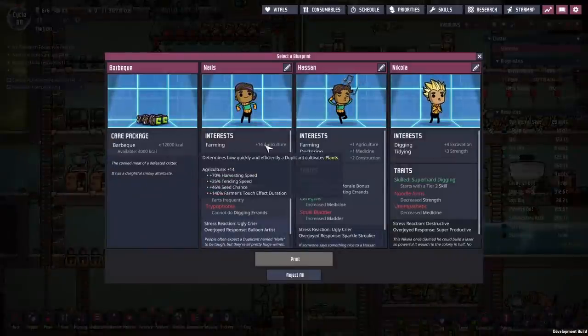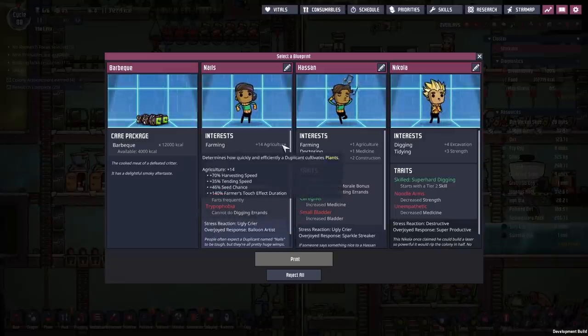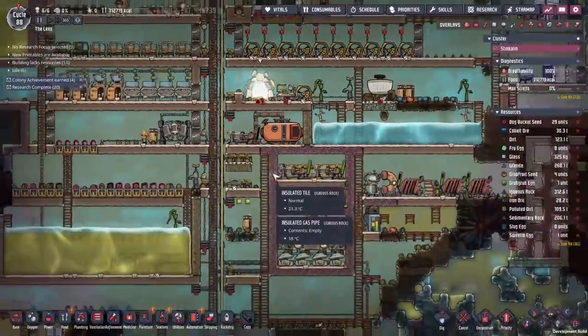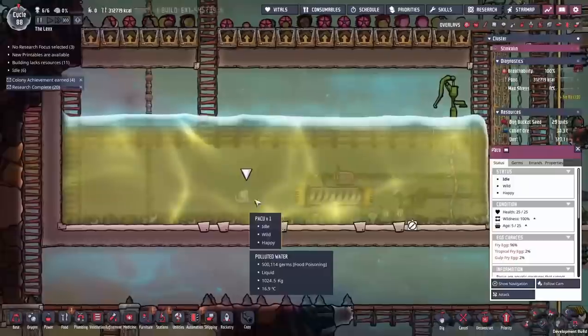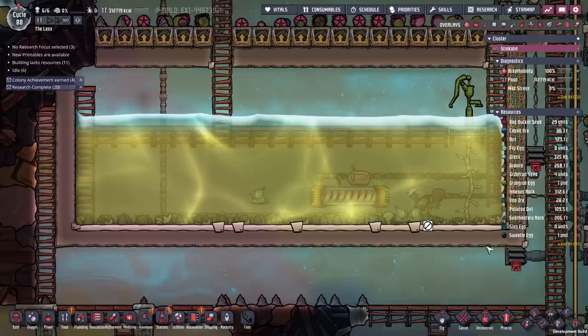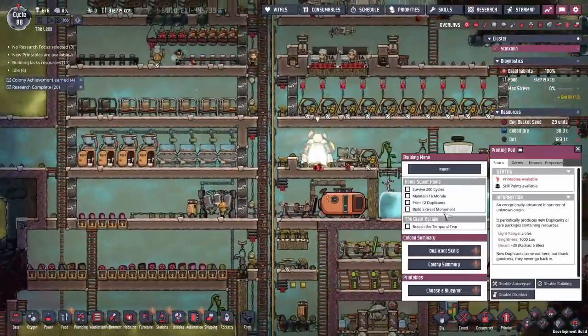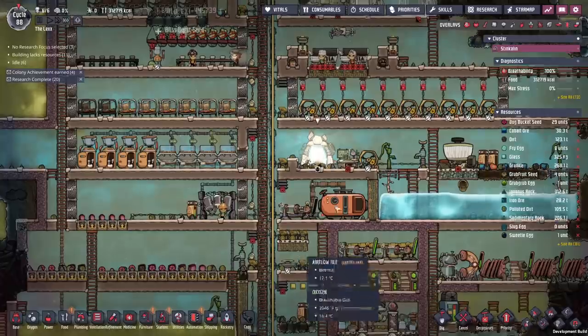Choose a blueprint. I just want to point out here there's an amazing farmer here. Of course, they're flatulent and trypophobia, but whatever. If you look at the chances there with plus 14 agriculture, they get a plus 46% seed chance - every time they harvest a plant, their chances of producing a seed are plus 46%. Paku can now survive on seeds - they only need a third of a seed a cycle. So that means one seed could feed them for a whole cycle. Imagine just running a whole bunch of plants that you could get a lot of seeds from - you could do an awful lot with that. We'll have to go play around with that later.